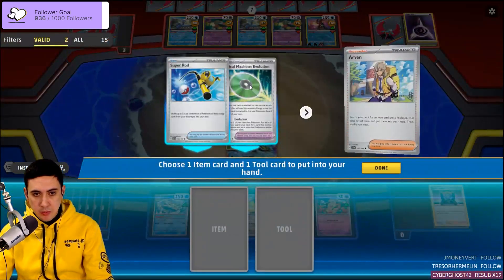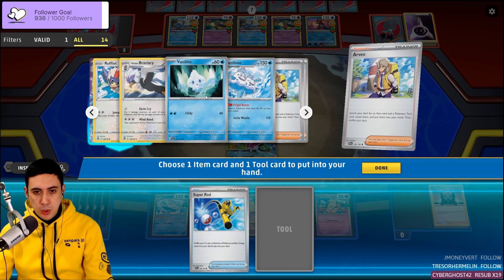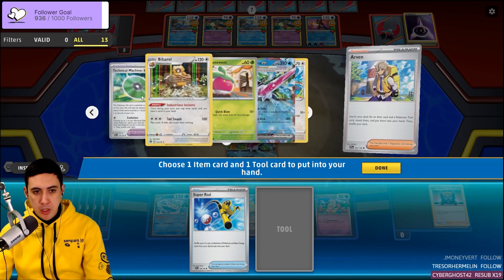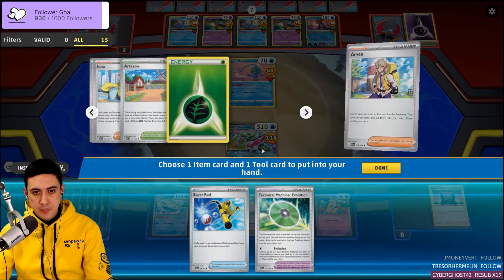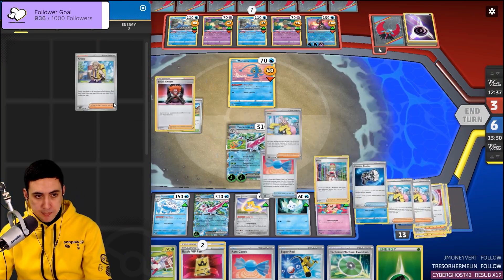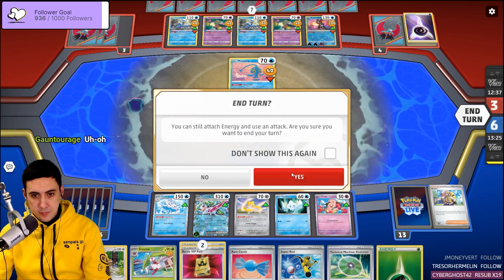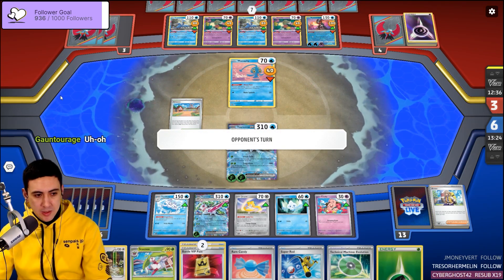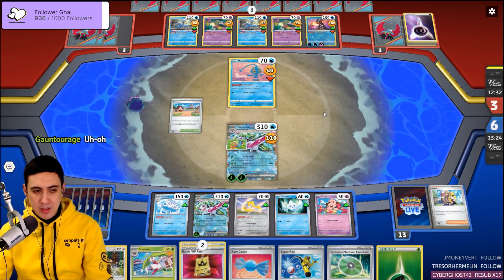Let's go Arven. No Ultra Ball? This is where I'd put my Ultra Ball if I had one. That's spooky. It's alright — we're thinning the deck.